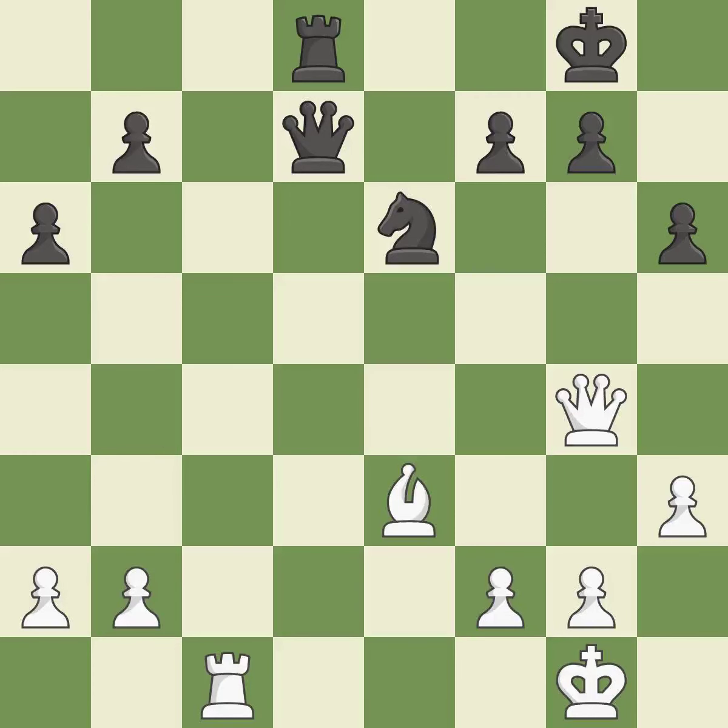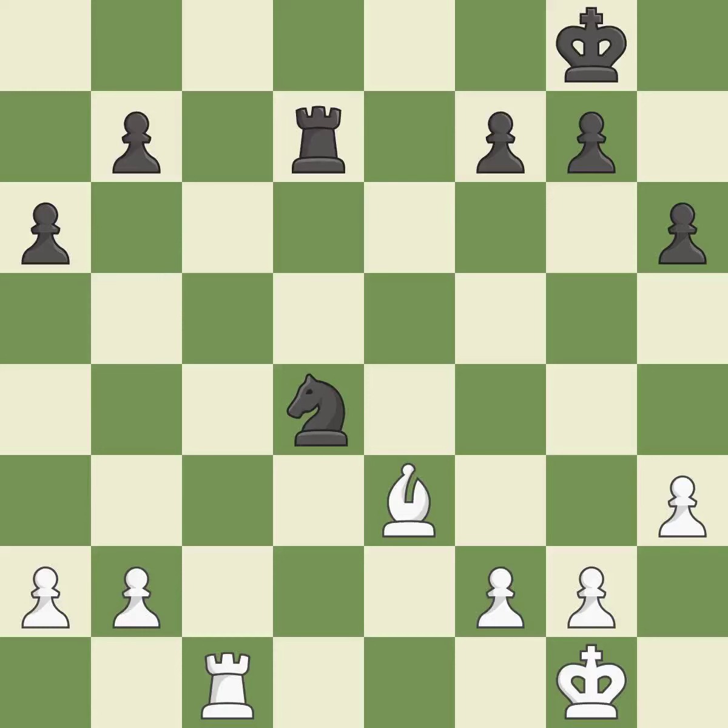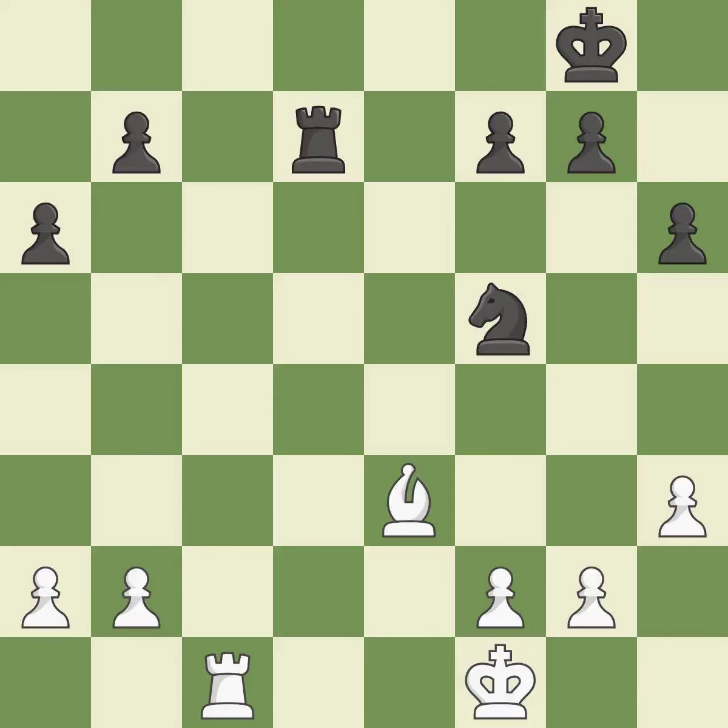The piece backs off, posing a fork piece threat. Black is equal at this point in the endgame. This threatens to win a knight. This prevents the opponent from being able to fork pieces. This prevents the adversary from being able to capture a knight. The bishop may now control more squares because it is in a better position.